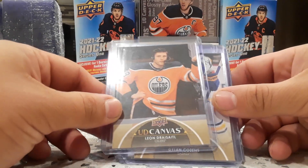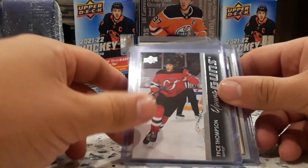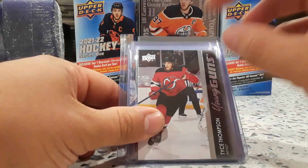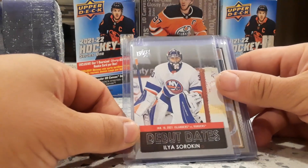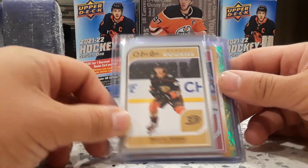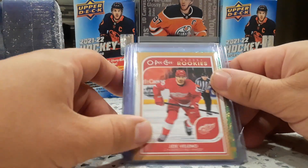UD canvas of Leo Draisaitl, another closing — Tice Thompson. You can see I got him and then picked him up again; looks like he's going to be a good player. Trevor Segris again. Because of the tens you get a lot of the gloss.